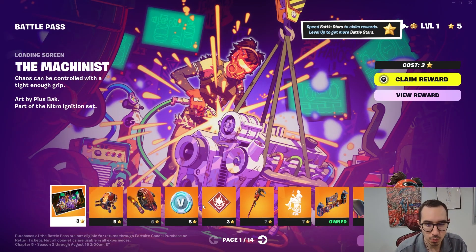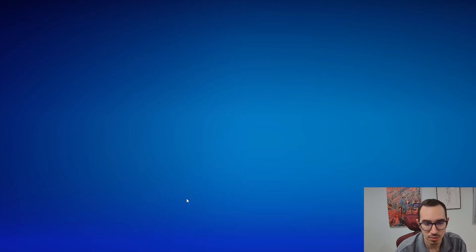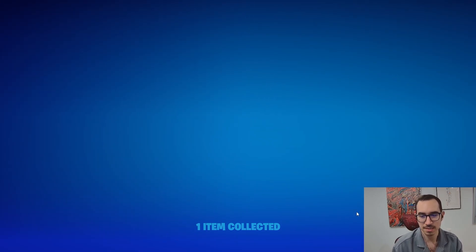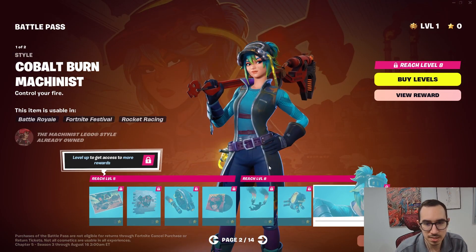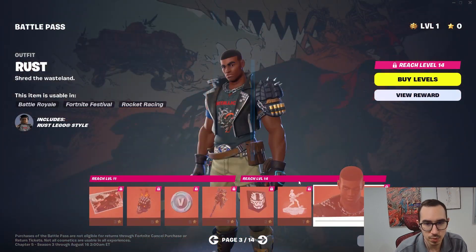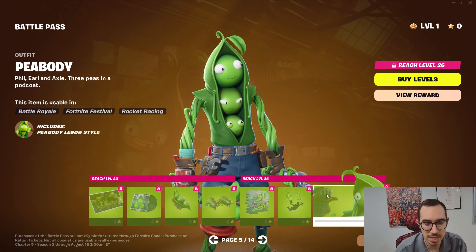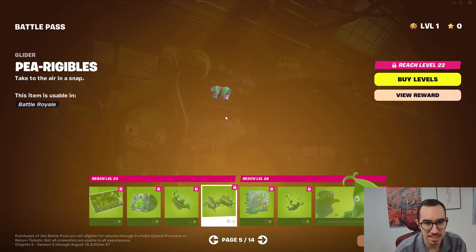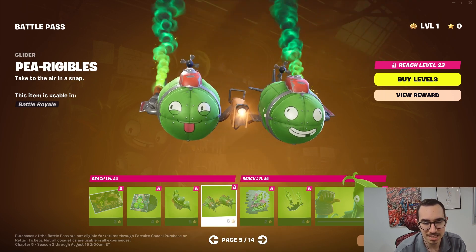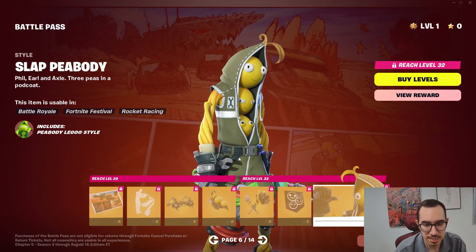What does the rest of the battle pass look like? Starting off strong with some free V-bucks. We got the Machinist, some colorways of the Machinist, and Rust. Then Peabody — is this a glider? No, that's a backbling. That's the glider, and that's actually not bad. Then we got a yellow Peabody as well.